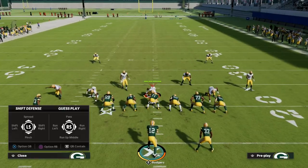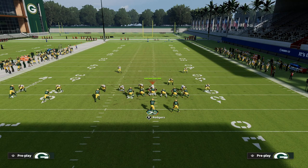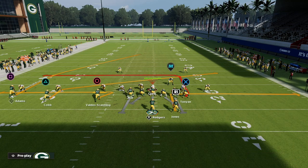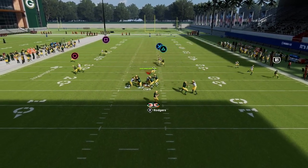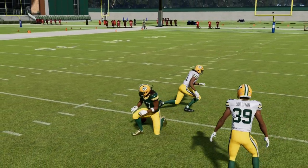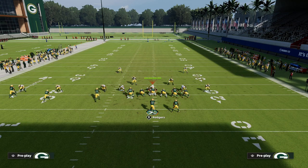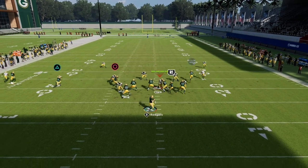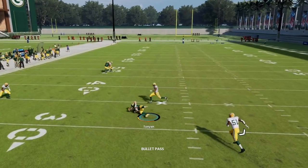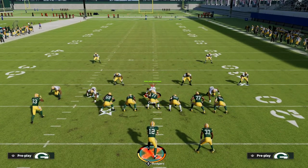Now in order to stop the tight end route, they have to drop a zone to the left side. So with two purples and a user over the middle of the field, every single time this happens you've got a chance to hit a home run shot over the top on that post. The post isn't always going to win — that's why it's really important to put a route running ability on that player — but when it wins, it wins big. The whip route also pulls the purple zone out of the way, letting you still throw into that little pocket over the middle.